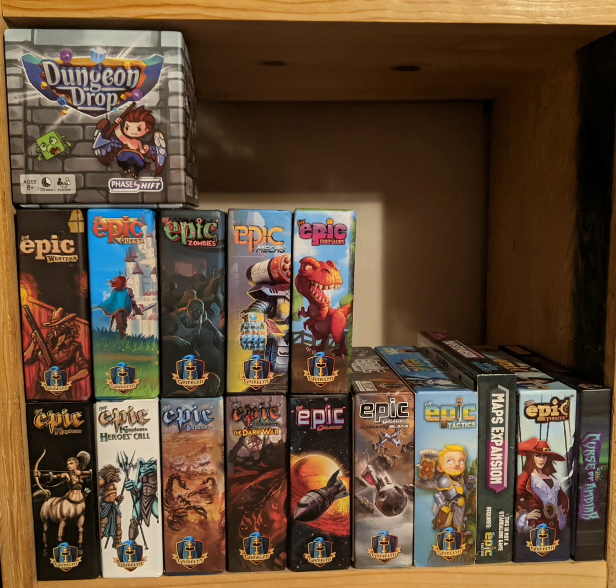Next to that we have the Maps expansion for Tiny Epic Tactics, which adds two new maps to the game: the Winter Highlands and the Savage Wastelands. That's all it adds, but it's always nice to have new maps for this type of tactical strategy battle game.